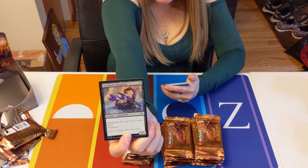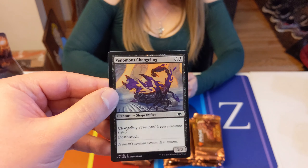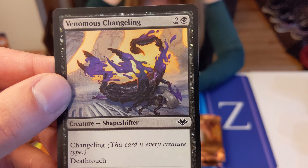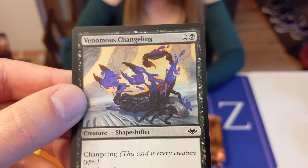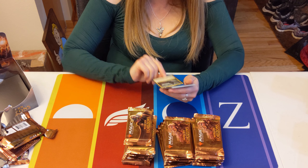Venomous Changeling. We got a foil — look at the foiling on it, like goop. That's weird. And we got another Mythic — Cabal Therapist Mage. During your turn you may cast an extra sorcery card from your graveyard — it would be exiled instead. She's alright I guess.